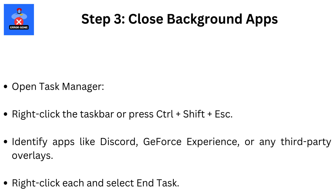Step 3: Close background apps. Open Task Manager by right-clicking the taskbar or pressing Ctrl+Shift+Esc. Identify apps like Discord, GeForce Experience, or any third-party overlays. Right-click each and select End Task.